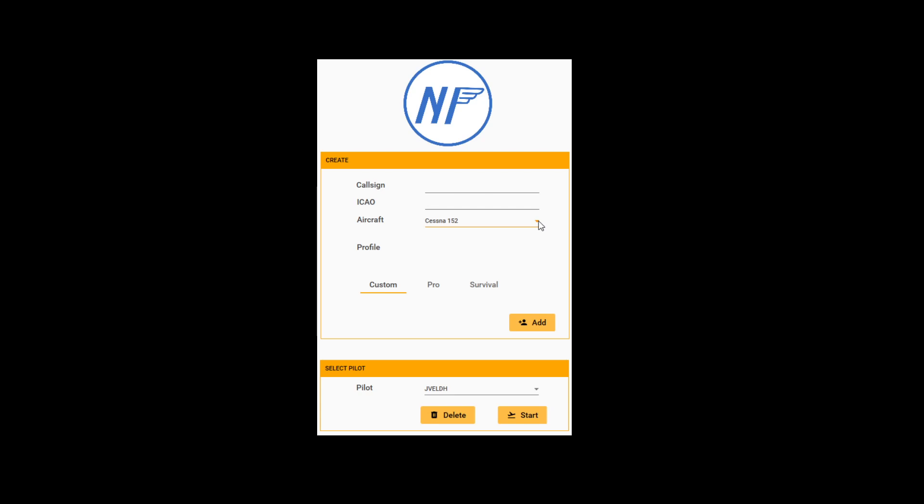By default there are three aircraft in the list. Because you're doing career mode, you need to start with the cheapest aircraft, which is either the Cessna 152, the Skyhawk G1000, or the X-Cub. I'm selecting the Skyhawk G1000. Then you have the option to select the difficulty level: custom, where you define how difficult it is; pro, where reset options are disabled; or survivable mode, which is expert mode — if you crash, you're dead and need to start from scratch.